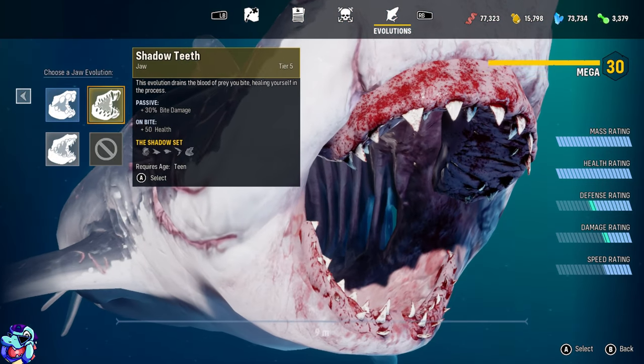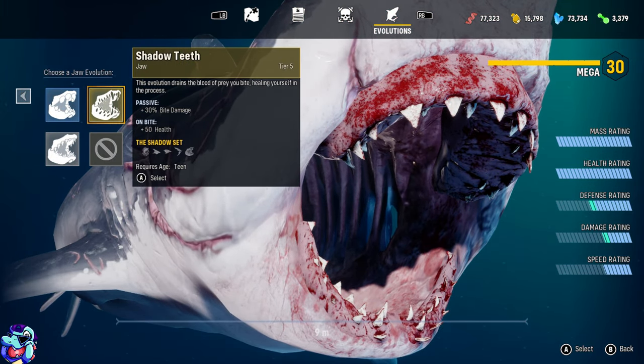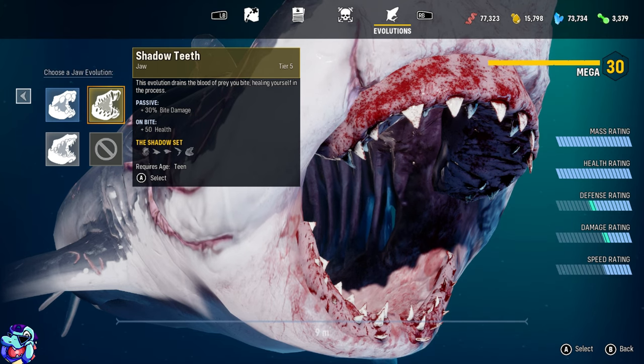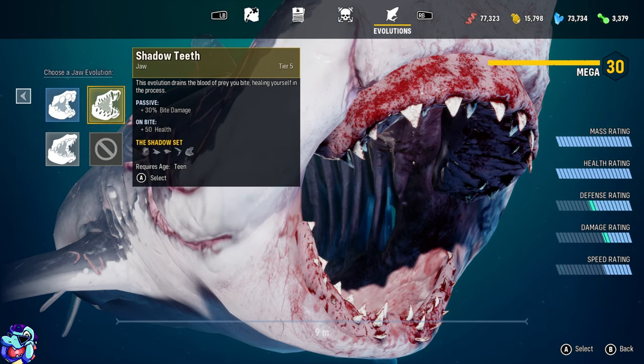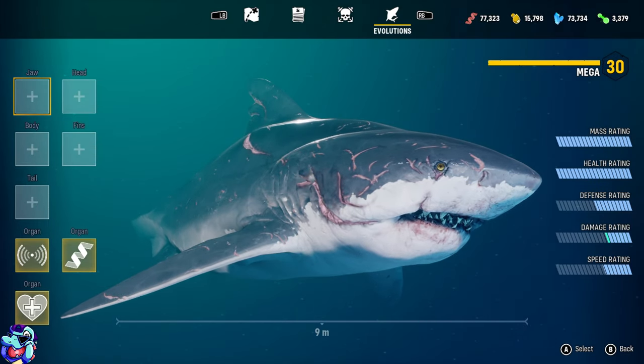As you equip all these different body parts, they give you bonuses if you complete a set. So if you wear the shadow set, for example, it'll give you a big bonus by wearing them all — which might be bonus poison damage, or bonus base movement speed, all that kind of stuff.